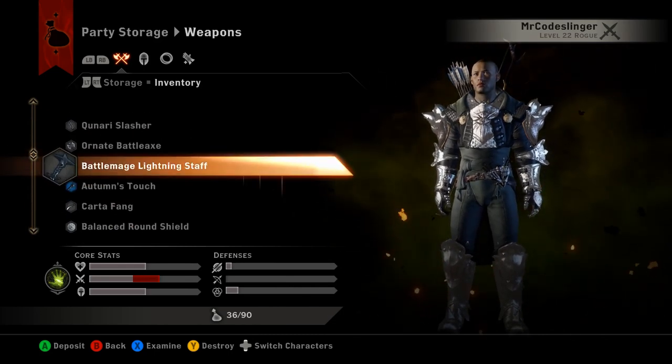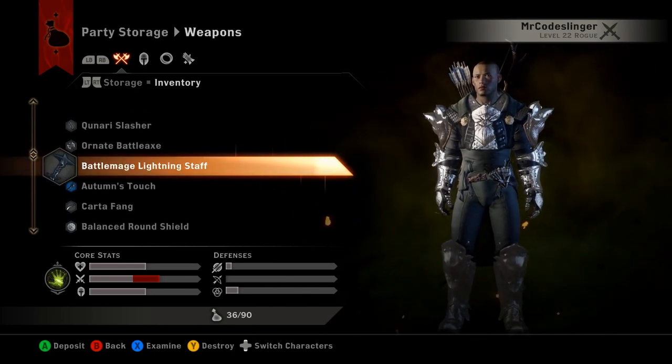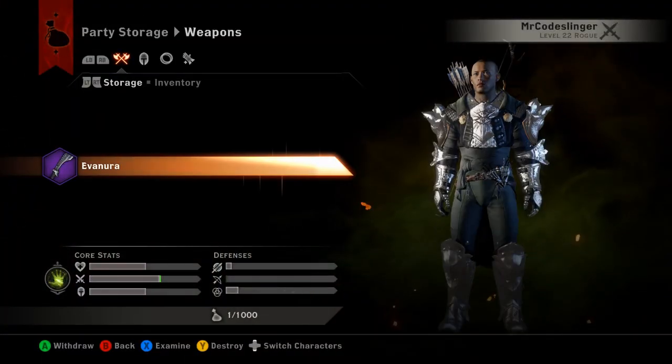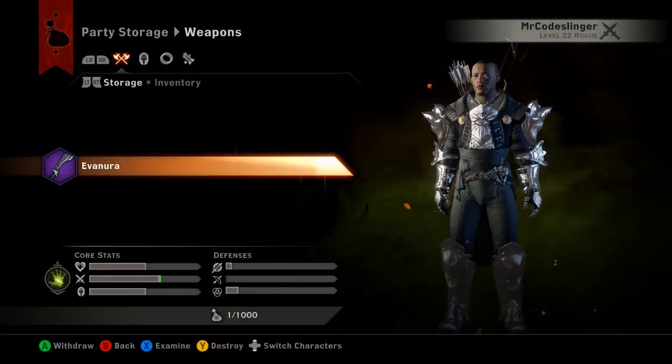So if you're poking around in here going through items thinking 'I don't need that, I don't need that' and you want to pop them over to the valuables section, you still don't have that option here.